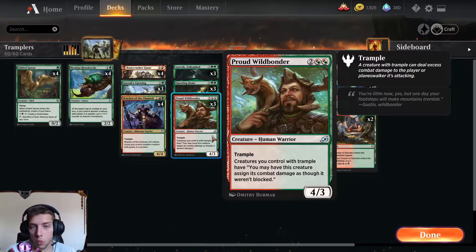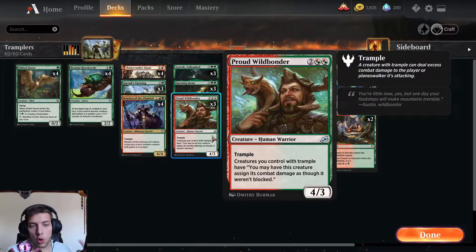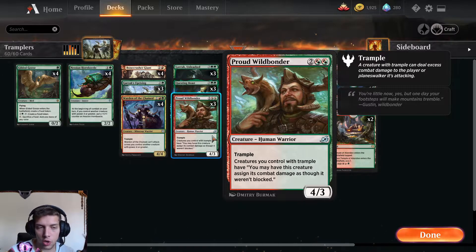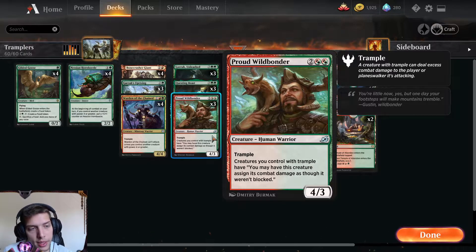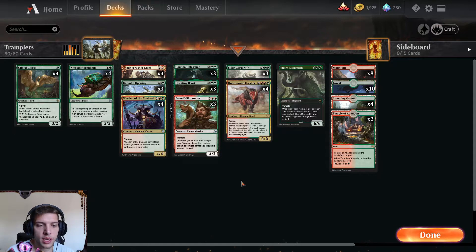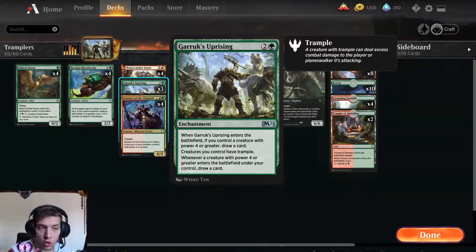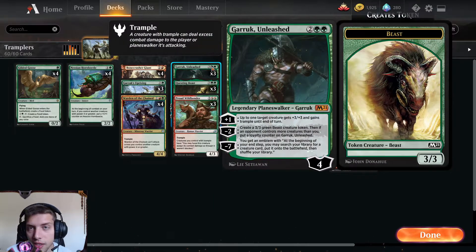They work with Proud Wildbonder, which basically lets you assign combat damage as though the creature weren't blocked if it has Trample. So all creatures with Trample can assign combat damage as though they were not blocked — straight to the opponent's HP. Although we are running creatures with Trample anyway, because I do believe it's very important just in case we don't draw into Garruk's Uprising. Now of course we also have Garruk Unleashed, because I really love this card — he also gives Trample with his plus one, which is amazing.